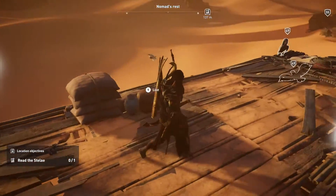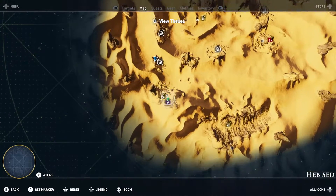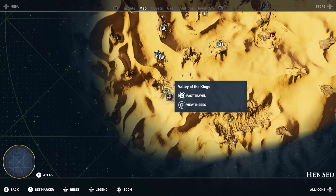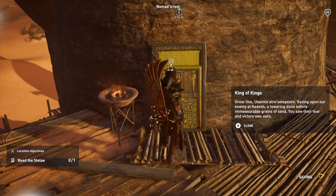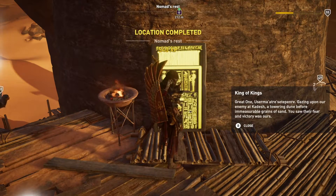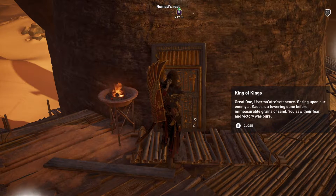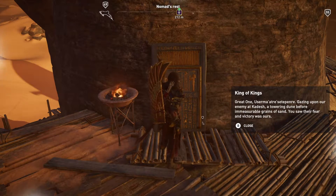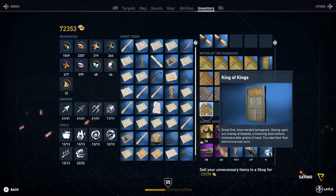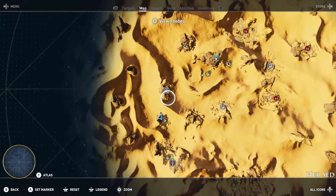We are in the Duat, and first things first, here's a little Valley of the Kings fast travel point, and here's Nomad's Rest. I'm supposed to go ahead and read this: 'King of Kings, great one — gazing upon our enemy at Kadesh, a towering dune before immeasurable grains of sand, you saw their fear and victory, this house.' Let's check the color — I said it'd be red, but it's almost a blue. Not exactly what I was hoping for.